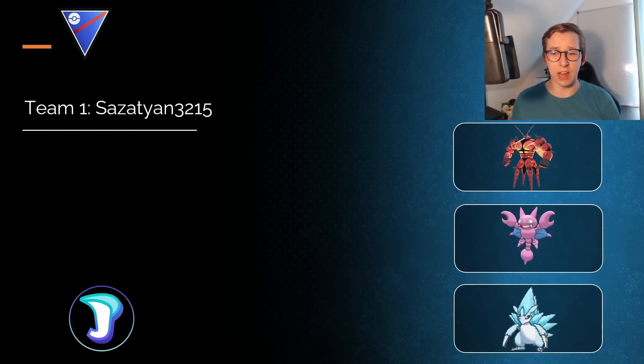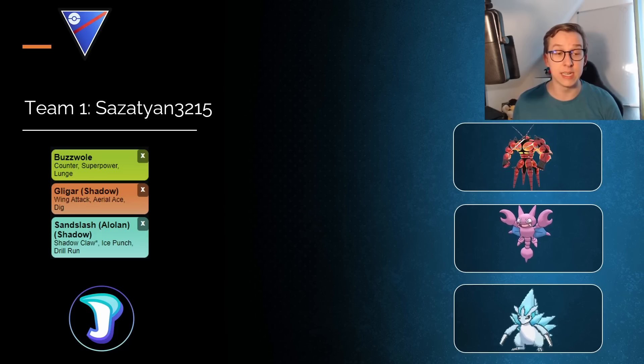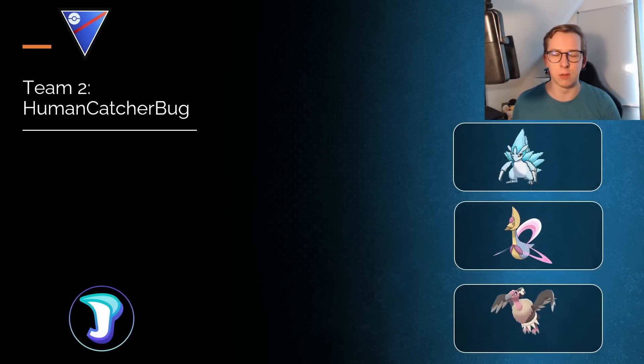First team, we have the Buzzwole in the lead, which is an interesting choice as a fighter — being able to completely destroy all Steel-type Pokemon, having a better matchup against something like Registeel, for example, compared to Medicham. You're also able to destroy the Alolan Sandslash, which is in the back here as a Shadow variant. Note: when I put a Shadow variant in, it's usually also the Shadow variant from the player, but in some cases I don't have confirmation, so keep that in mind. Very solid first team.